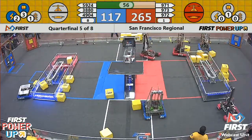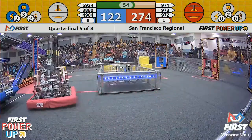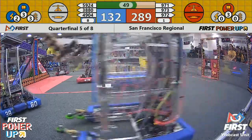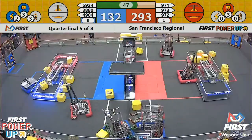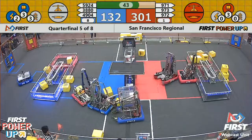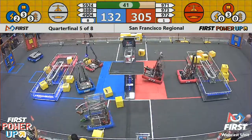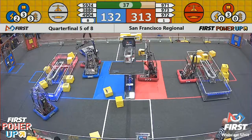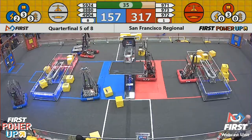Under a minute remains. Red Alliance is back in possession of the scale. 971 getting caught up there, but 973 Greybots are getting up there dropping off another power cube on that scale — Red Alliance trying to get as many points as they can. Blue Alliance is not putting very much placement on the scale but they are focusing on the switches. It looks like Red Alliance has taken away the switch from Blue, which has halted Blue's scoring — Red Alliance now running away.